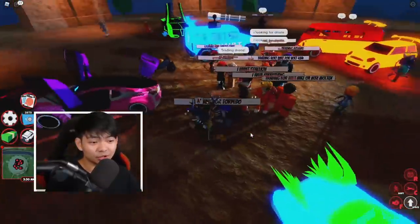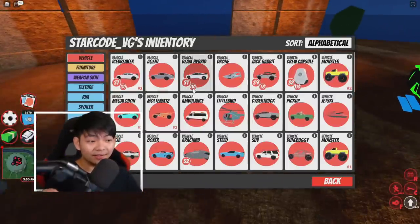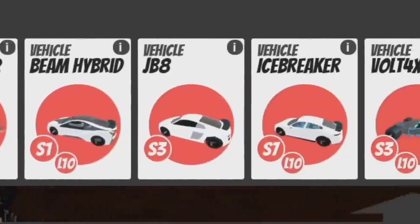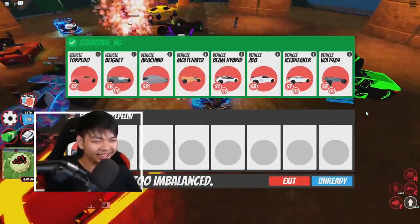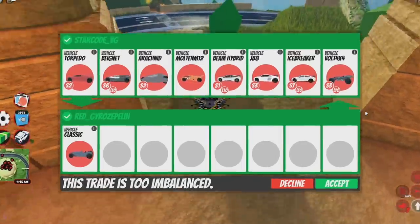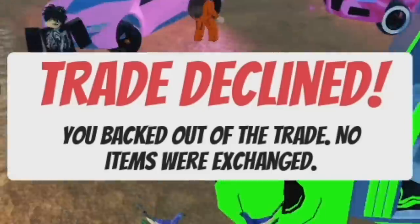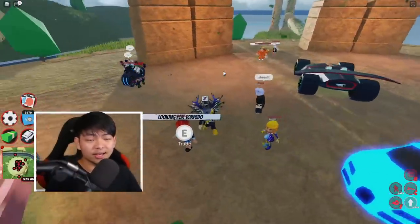I want to go ahead and try throwing some people. Let me just send a trade and see if anyone bites — I'm going to offer my Icebreaker and Volt 4x4, then throw every single good car I have. I'm about to give him all my cars — torpedo, Big Net, and literally every single car including the M12, Beam Hyper, JBA, and every car in the game — all for this classic car. But the system declined it.